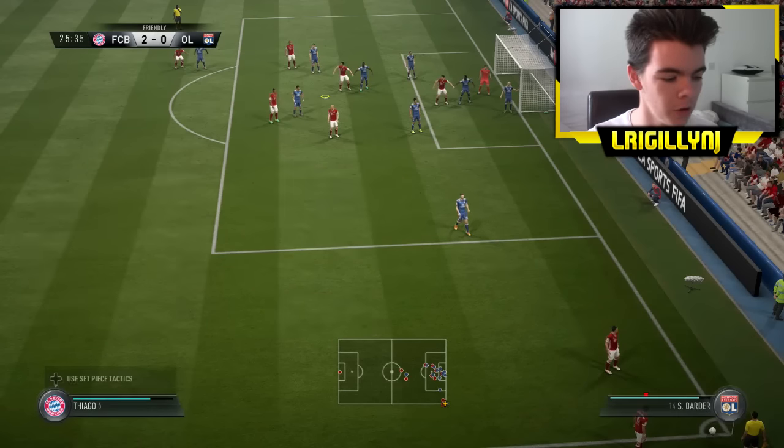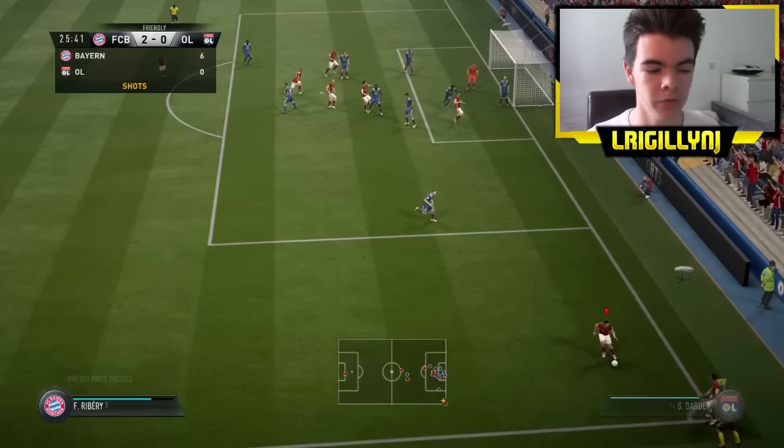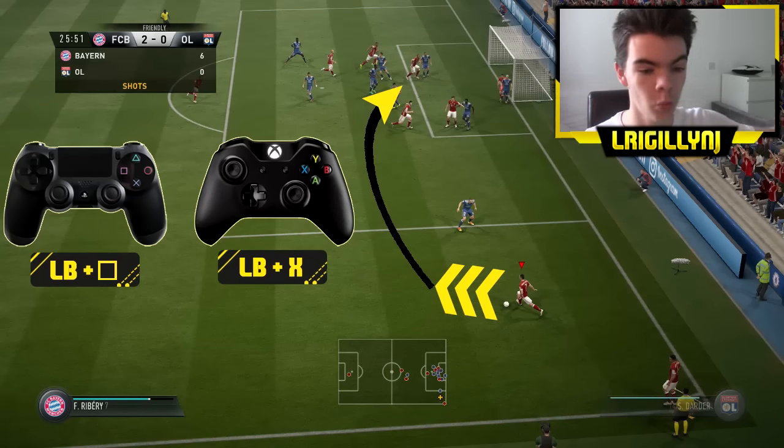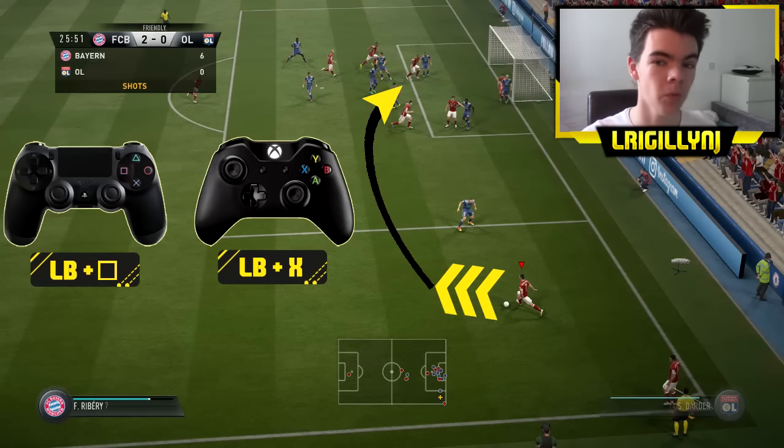That's going to really help us when we roll it on. When Ribri turns, what he does — and you have to take a touch towards your goal — you can see he took a touch towards his goal, and what that's going to do is create a lot of angle. So when you try to curl the ball in, the tactic to use is pressing left bumper and X, which does an early cross, putting even more curl and even more pace on the ball. That's then going to give your players in the box a really good opportunity to get on the end of this ball because it's going to be a pinpoint perfect cross.